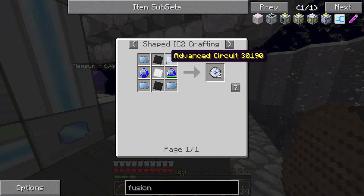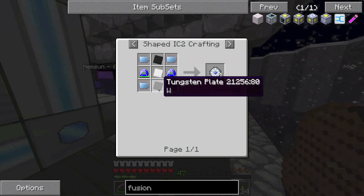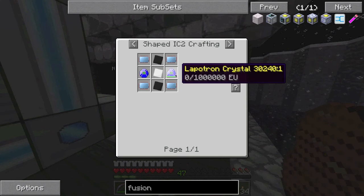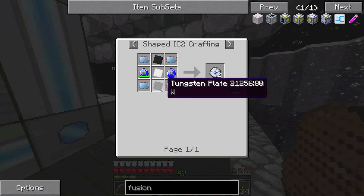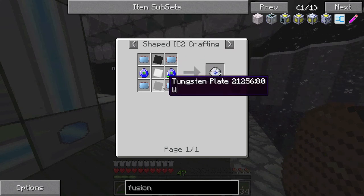I'm going to test the recipe in a crafting bench. You've got iridium plate in the middle, tungsten plates top and bottom, advanced circuits in the corners, and two lapatron crystals. I've got four lapatron crystals according to the wiki. Well, I would try it the way that NEI says to do it — iridium plate in the middle, tungsten plates top and bottom.